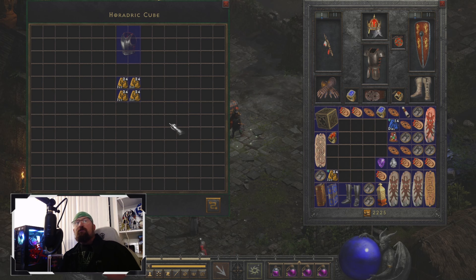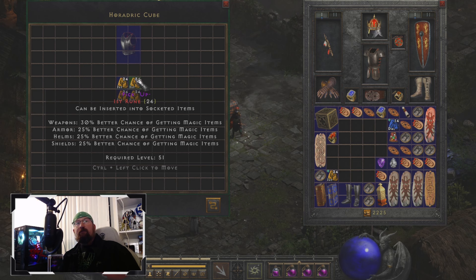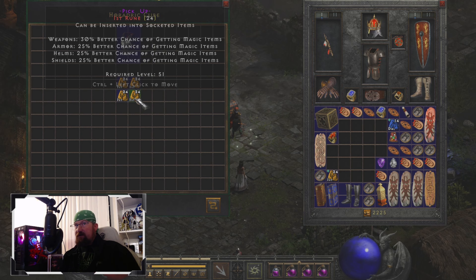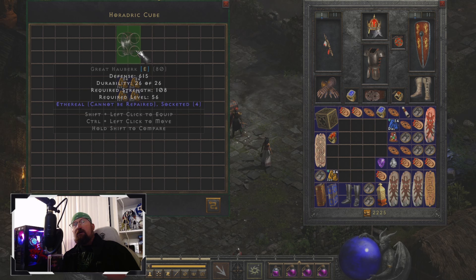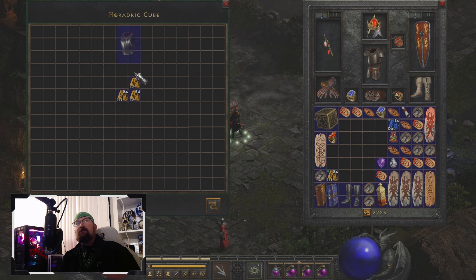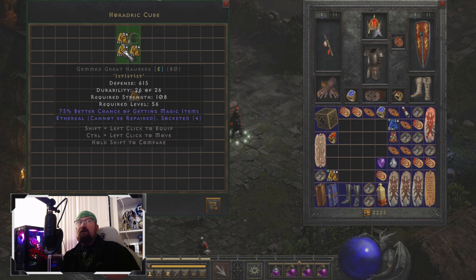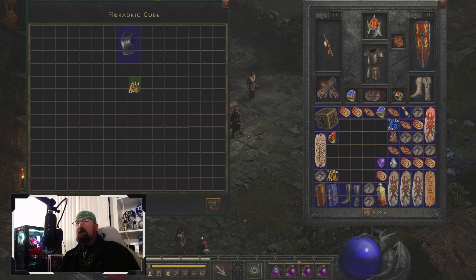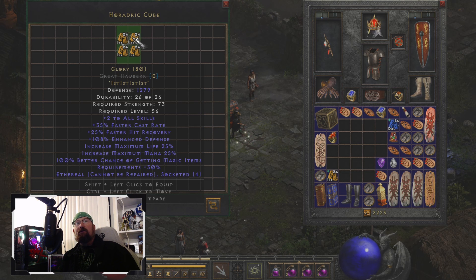The runes you will need to make this are Ist, Ist, Ist, and Ist. I have an armor right here I'm going to put this in — I don't necessarily care about the defense because I'm just making this to show you guys the runeword. Let's go ahead and get started: pop in an Ist, then Ist, then Ist, and this is very important — don't ever forget to put in that last Ist.